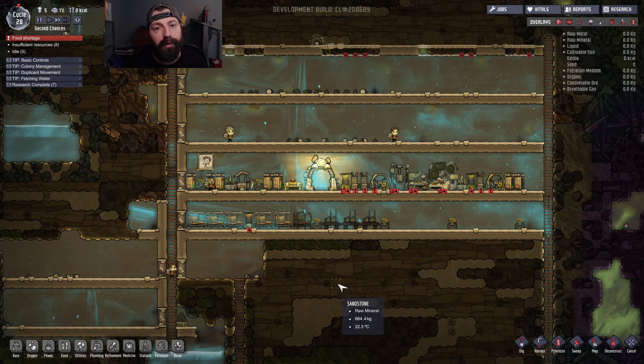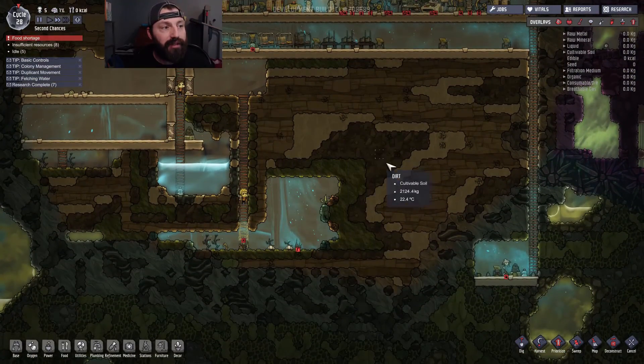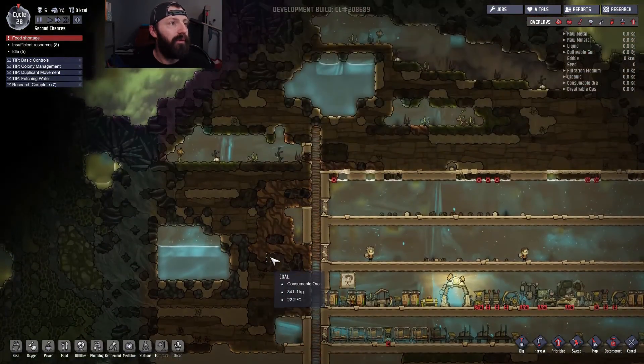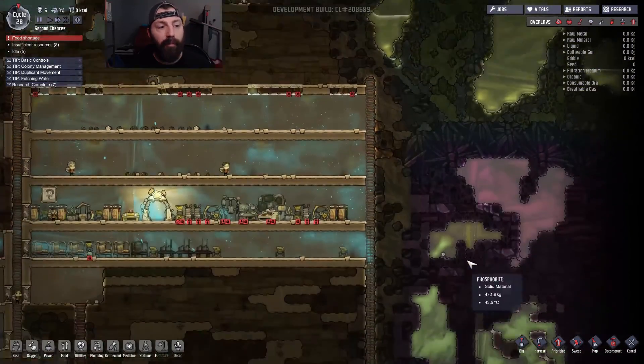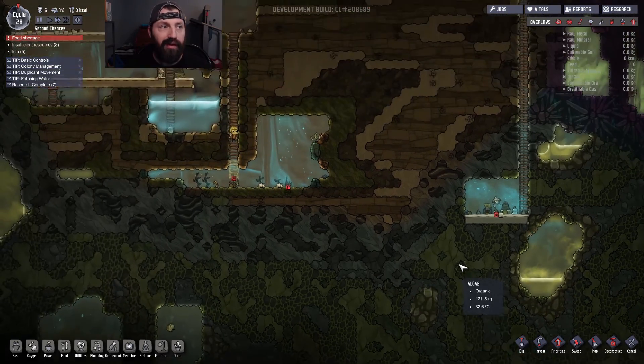Today we get to make a video about Oxygen Not Included. Since our last episode I think we left off on cycle 15 — right now we're on cycle 28. I did take this colony save all the way to cycle 54, so I've seen the future and I know what's going to happen. Pretty much I know what we need to do next is focus on algae. We don't really have a whole bunch of it, just a little bit, but we do have a bunch of slime, so we need to get the slime-to-algae conversion up and running.